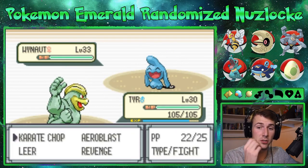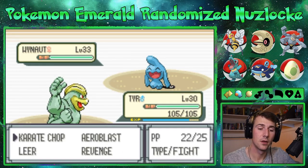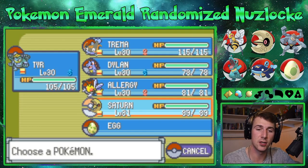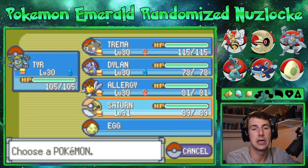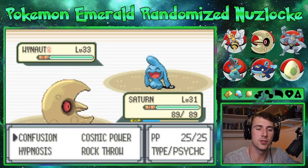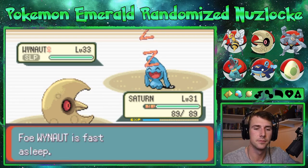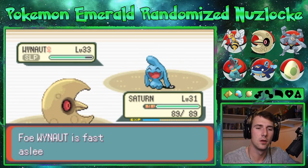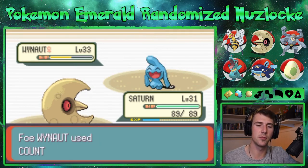Okay, so what's my strategy here — Leer it until its defenses are super low and then Aero Blast it. Or I can switch and go for confusions. Yeah, let's go Saturn — I can put you to sleep too, come on. There we go. Wow, it does nothing.